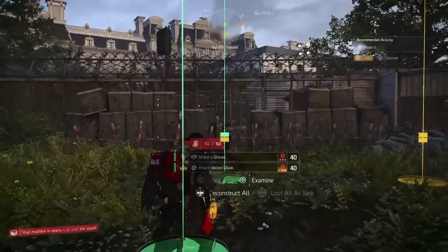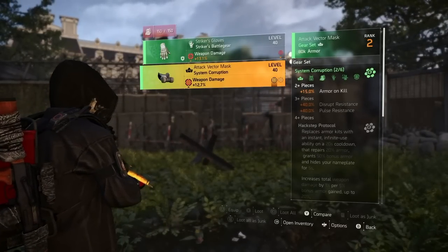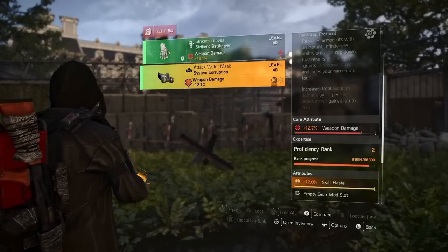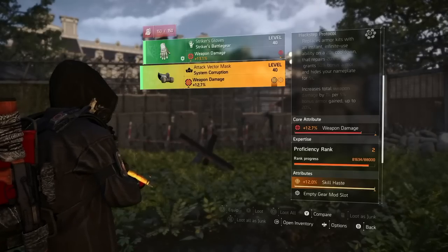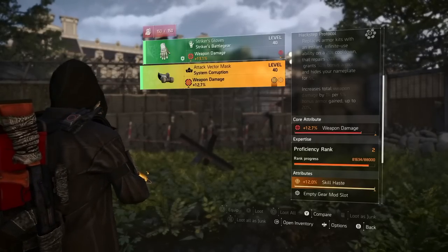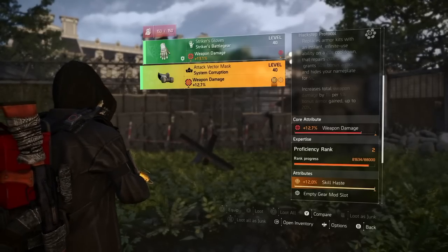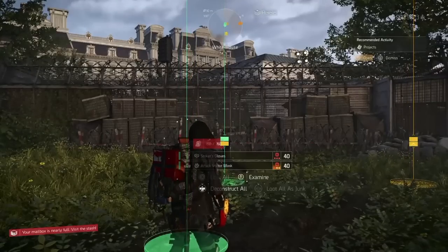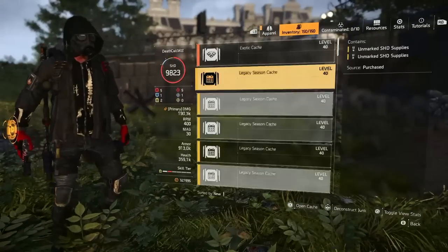I'm trying to get my hands on as much system corruption as I can. This one's got max skill — really good rolls. I'm probably not going to keep that skill haste, but weapon damage is useful so I can put crit chance and crit damage down there. Very flexible. That's only our third cache, so that's a really good rate.